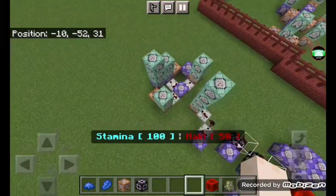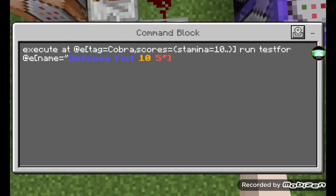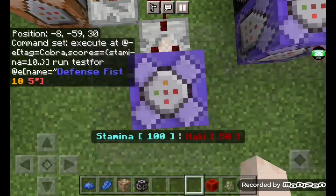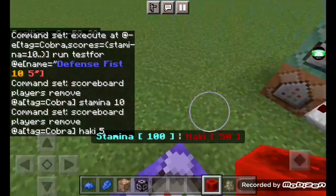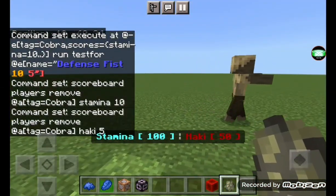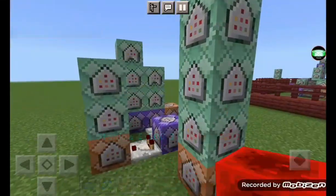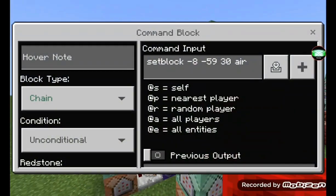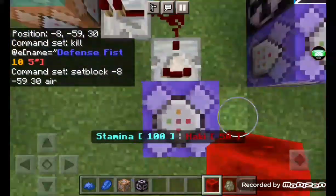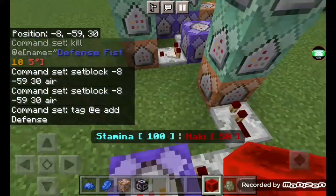First, build something like this. Then type this command — this will test for your attack. This removes 10 stamina and 5 haki, because this attack requires observation haki to use. The eyes will shine red, like how Katakuri uses observation haki — though these attacks are for an OC of mine, not Katakuri's moves. Get your coordinates, making sure it's on top of this block, put them in here — they'll differ by world. This will add the defense tag.